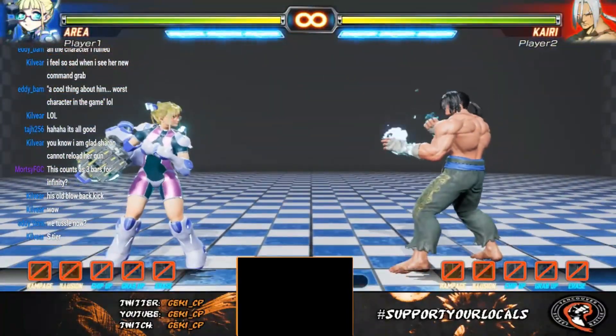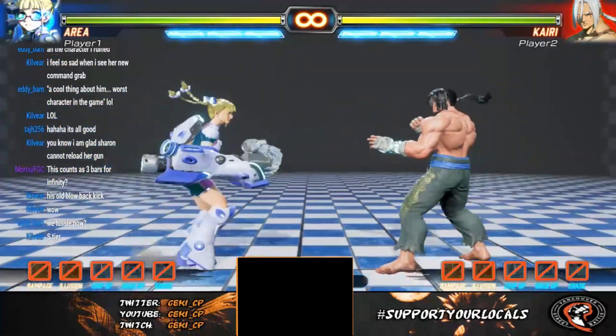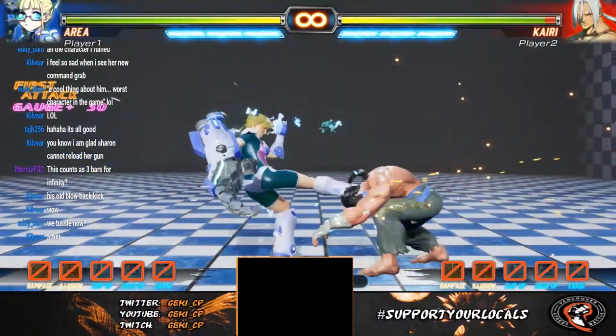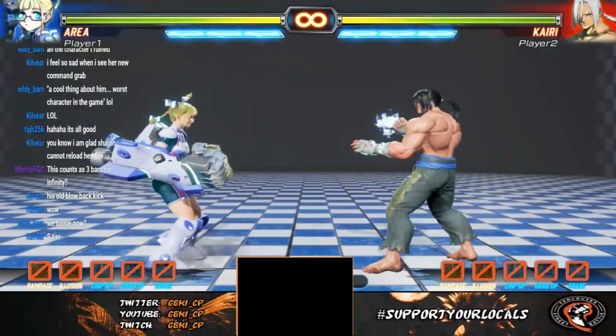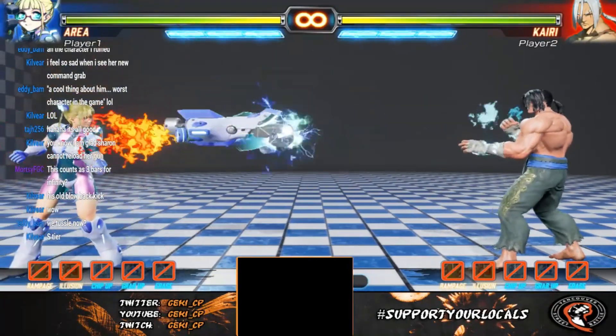She also has a hop kick cancel, so depending on the button you press you get a different option — you get a knee, you get a kick for the overhead, and the medium kick version is the one you're generally going to want to go to.